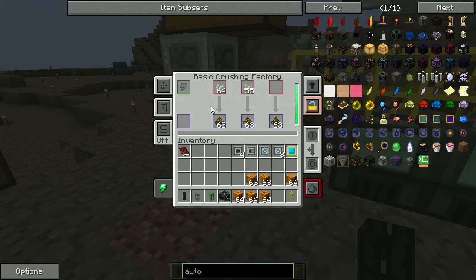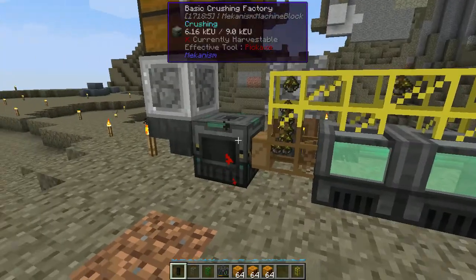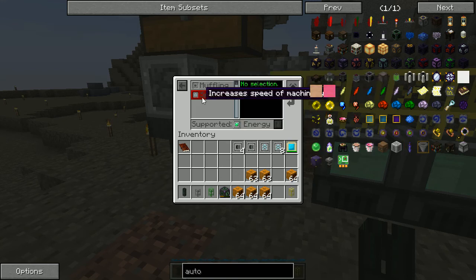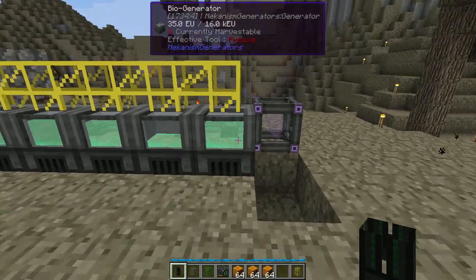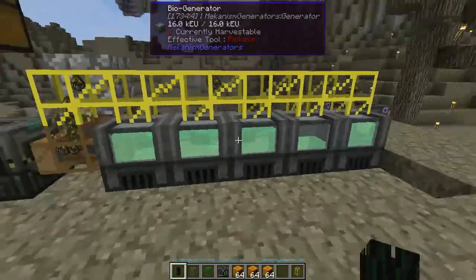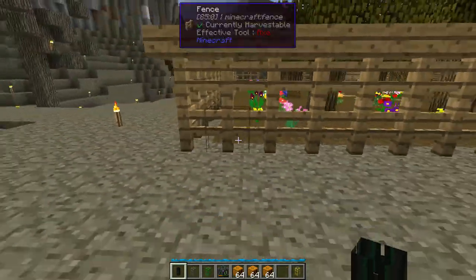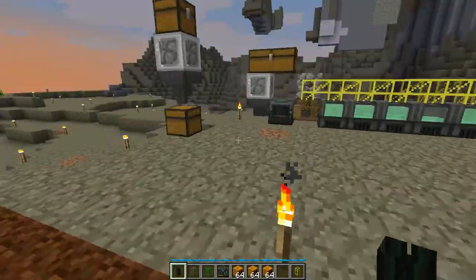Now one problem you can definitely tell is it is noisy - very, very noisy. These guys, if we look at upgrades - so I've got on this guy, you can see I put full four speeds on there to speed it up, and that's the muffler, and eight speeds. So this guy I don't think is making noise. I think it's these guys. Holy cow, they are noisy, and I don't see anywhere I can actually put upgrades in these guys to quiet them down. It looks like it has the standard rule of around 16 blocks away you can't hear it.